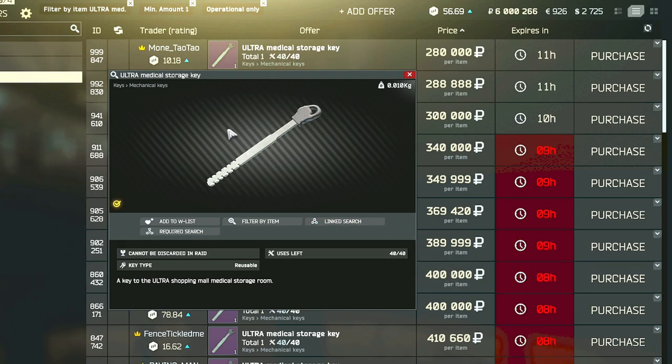Currently the price is between 250 and 300k, but throughout the wipe the key is usually one of the more expensive mechanical keys, typically costing upwards of 400k.